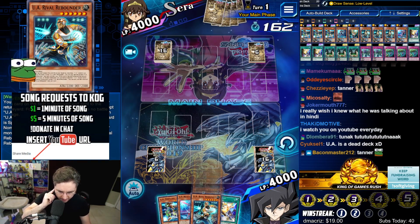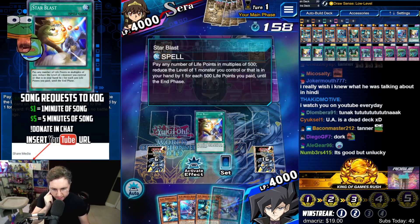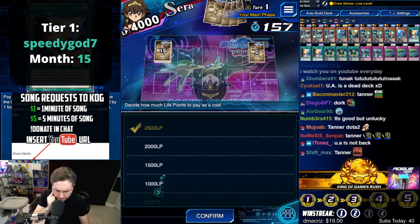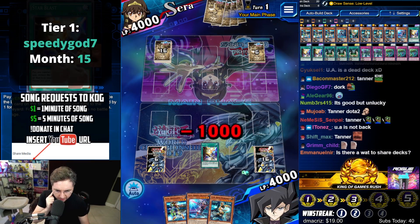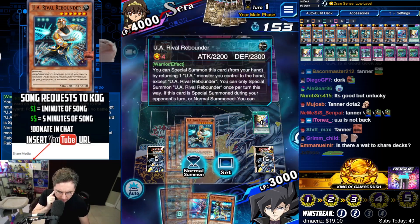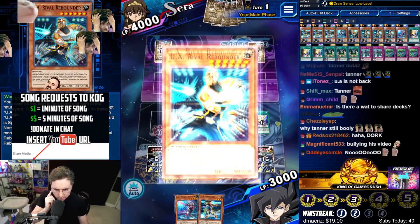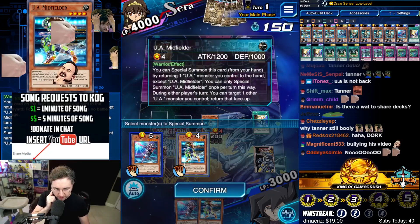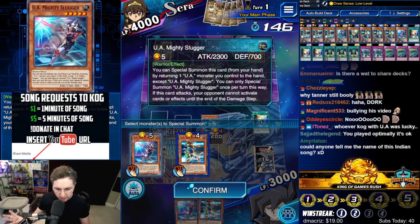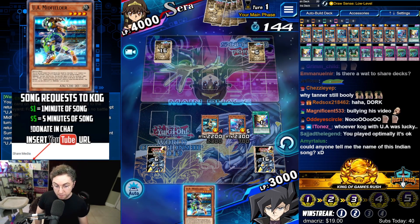Midfielder, Rebounder — do we want to rebound special summon the Midfielder? Yes. Pay 1,000, get reducing. Maybe it would be best to just summon the Slugger — because why would we chain the Midfielder to summon the Slugger over the Rebounder? So we could have two big monsters. This plays around a floodgate already inherently just by being on the field early.